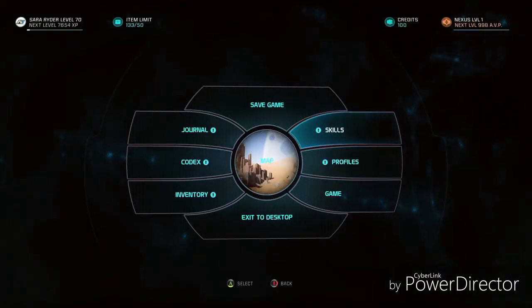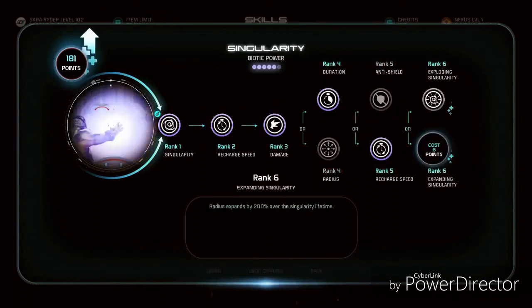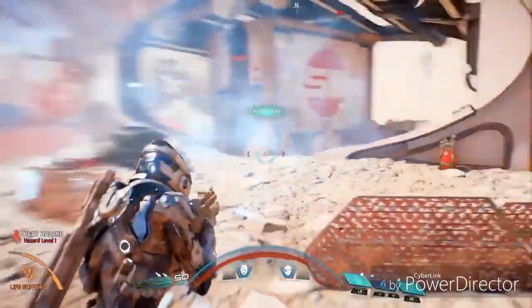As you level up in Mass Effect Andromeda, you'll gain access to dozens of skills and over 300 skill upgrades. You're free to pick any skill without being limited to a class, which allows you to create a Pathfinder that is totally suited to how you want to play.